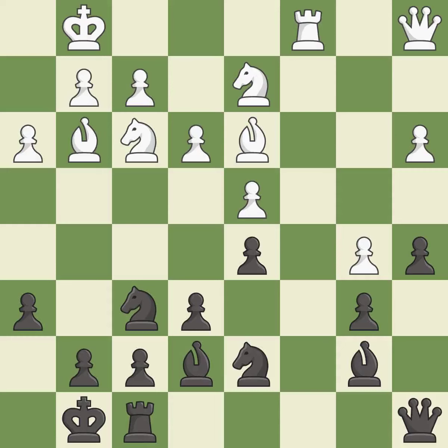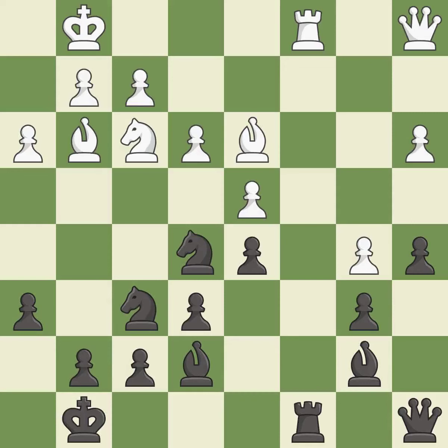This moves the queen to safety. This offers to exchange pieces of equal value. This threatens to activate a rook by getting it to the seventh rank. This fights against the opposing rook for the open file. This stops the opponent from being able to activate a rook by getting it to the seventh rank. This mobilizes the knight, allowing it to control more of the board. This is an equal trade. This maintains the balance in material with a good trade. After all captures, this is an equal trade.